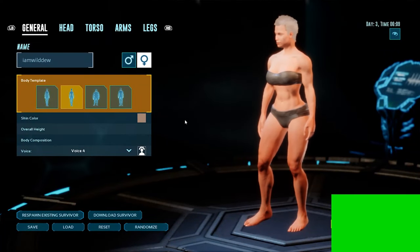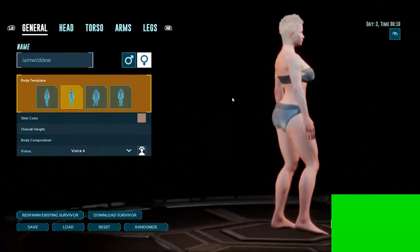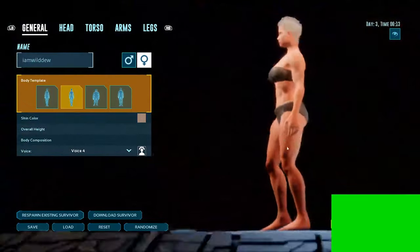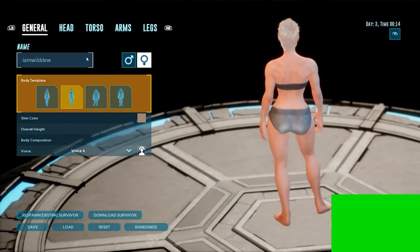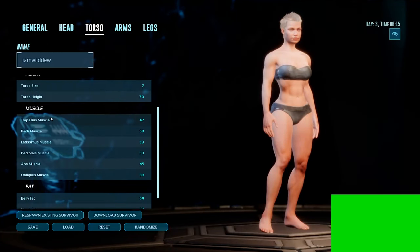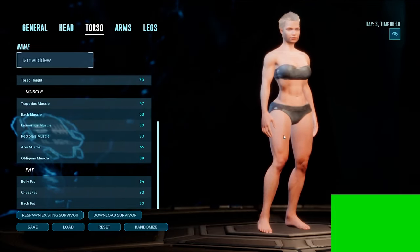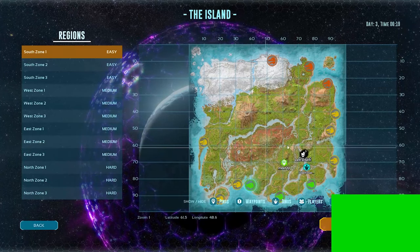Lots of new things have been added to ASA this week, including the new restructure of the female model. This is my model — I'm not a female so I can't really say if this is good or bad, but this is what it looks like now. It looks pretty decent from what I can tell. There might be some hip adjustments needed, but it's one of the new things in the game.